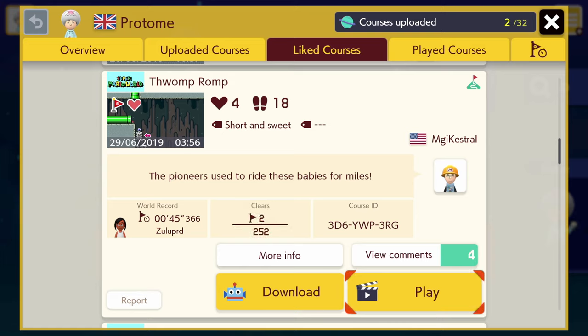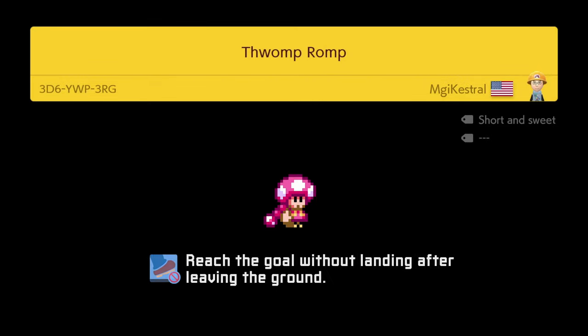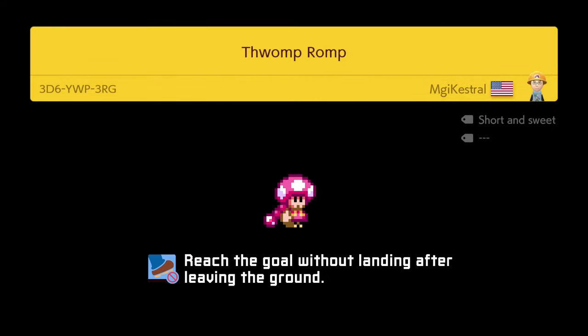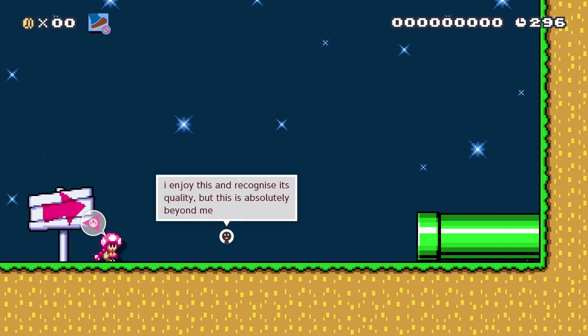Their course ID for this is 3D6XyWP3RG. This has two clears — one of them is me. MagicAstrel described this on the forum as wanting to try out the parachute and sideways thwomps, and they made a real jerk of a level doing so. And they're not wrong — this level is really mean.